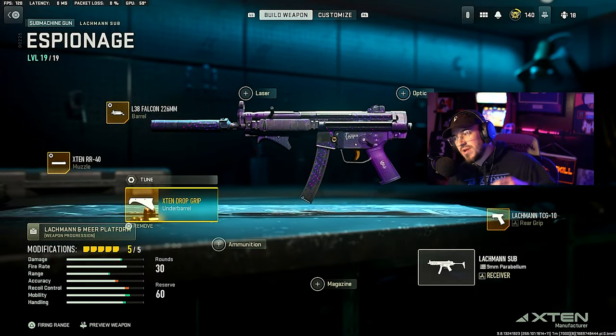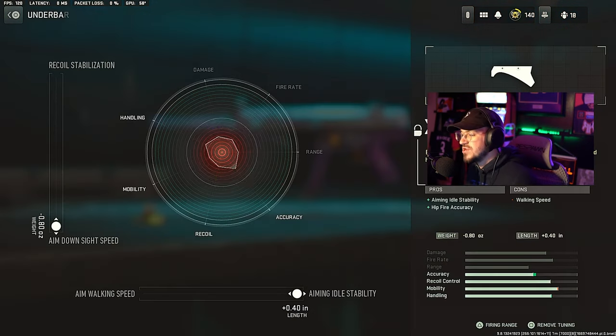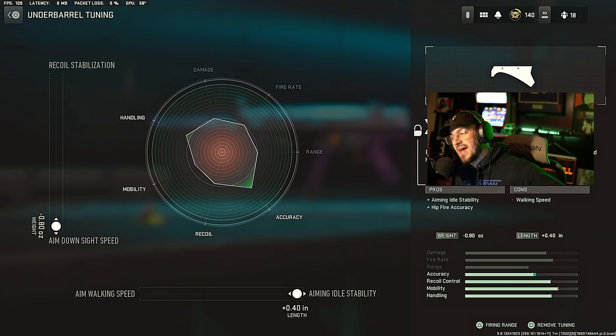Then we're going over to the underbarrel — we're running the X10 Drop Grip. For the tune, we're going to max out ADS speed and then max out aiming idle stability.